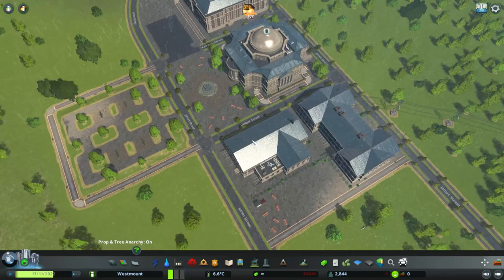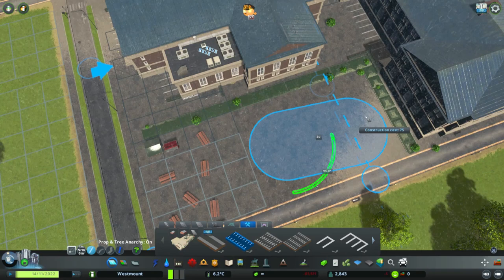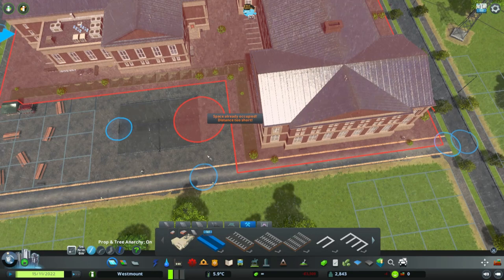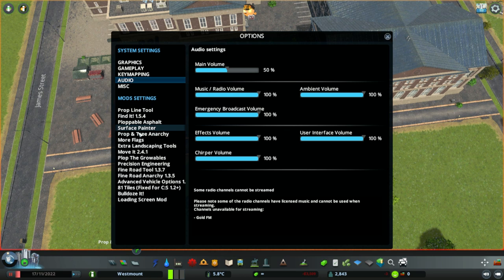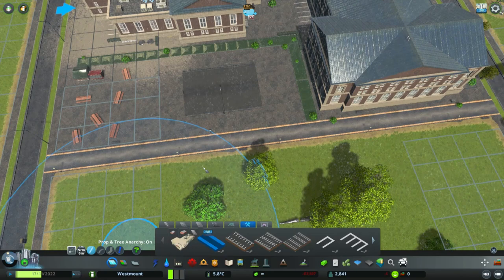Here I would say a little bit more parking wouldn't go amiss. So let's jump onto the parking. There we go. Which one's road anarchy? Let's have a look at settings. Road anarchy - find road tool. Control and A - so that's what we had. Control A.